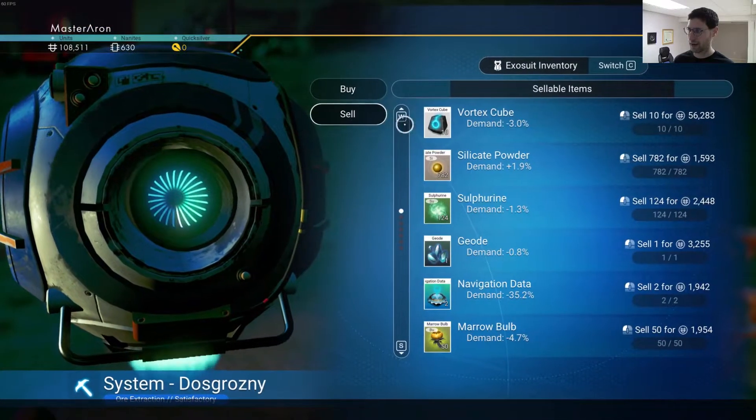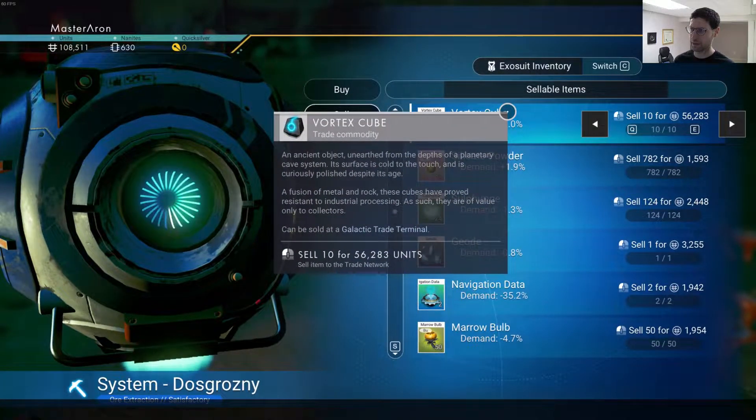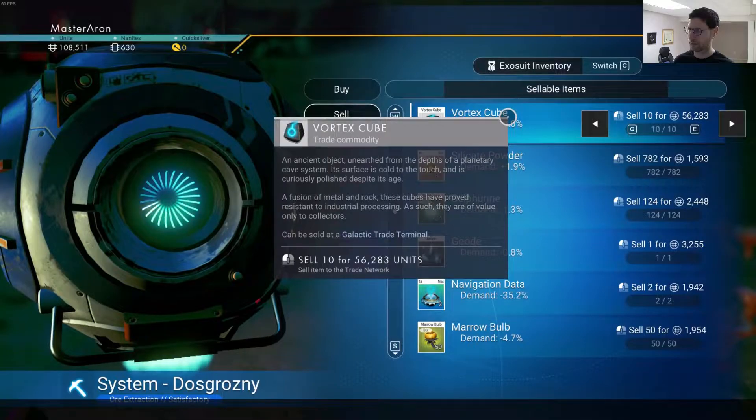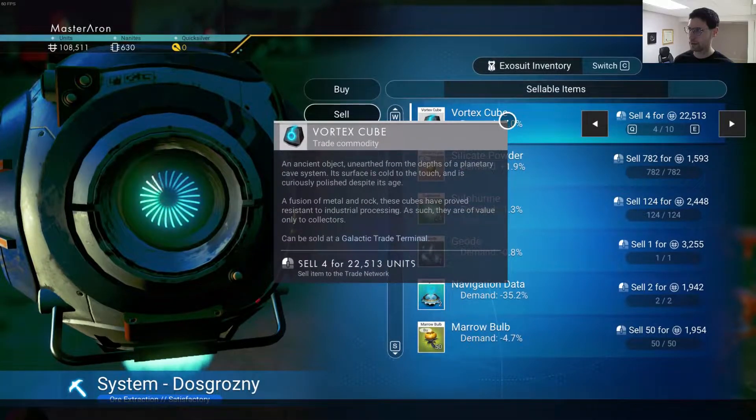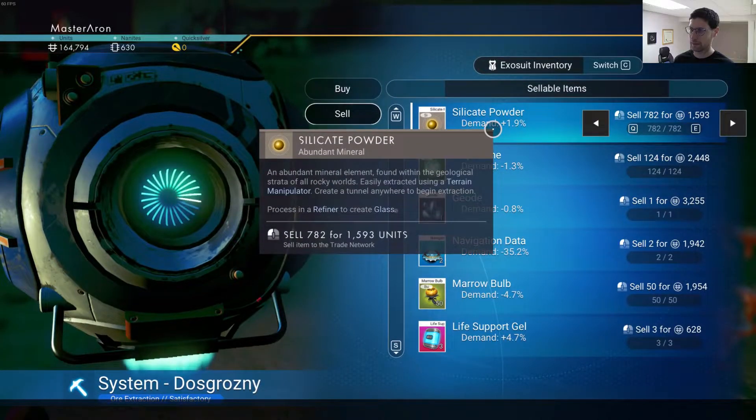Can I sell some of this junk I have? I don't know what this does. Fusion in there — only to collectors. Okay, get rid of that. Boom, get rid of that. Glass.